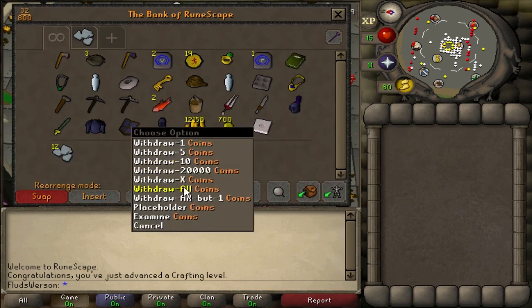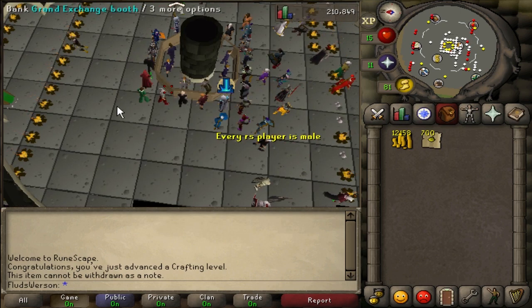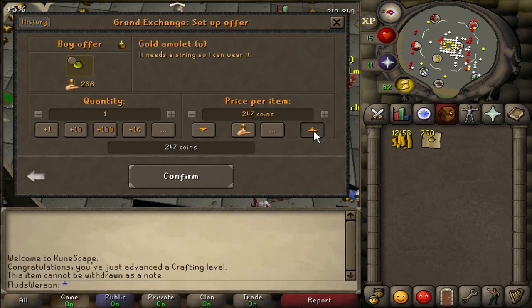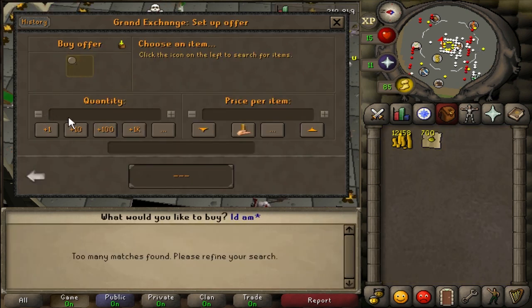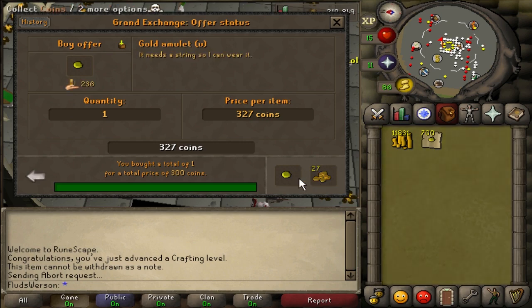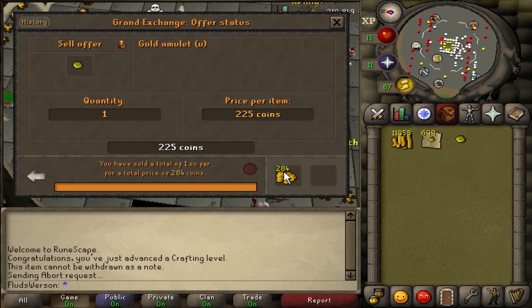I'll do a buy-sell trick to see how much I can get for these. If they don't sell right away there'll be one more clip, but I might be wrapping up soon. The gold amulets aren't even buying yet at 284 — they've been skyrocketing in price over the past hour or two. Just a spike — could be a merchanting clan, less supply, hard to say. It'll only last a little while, but a small price spike just extends my profit a bit.